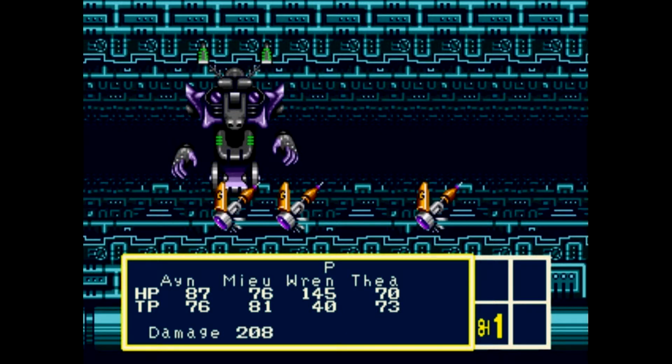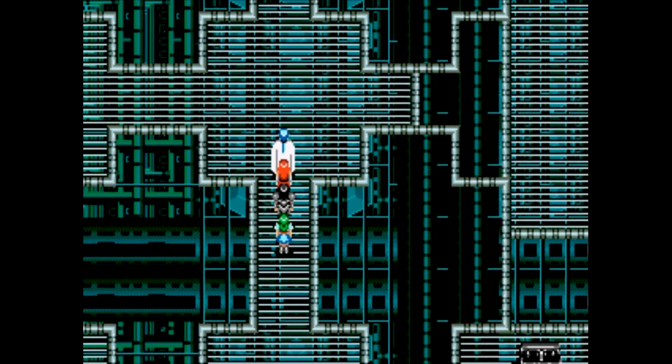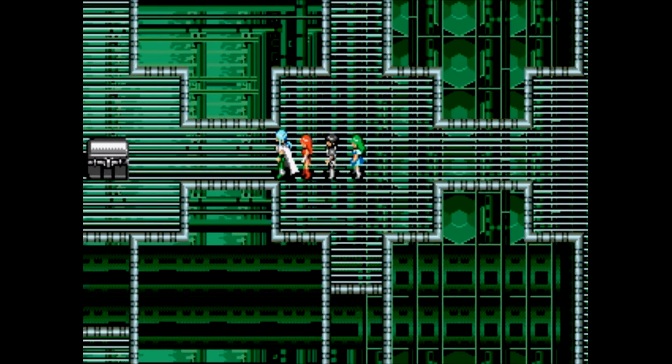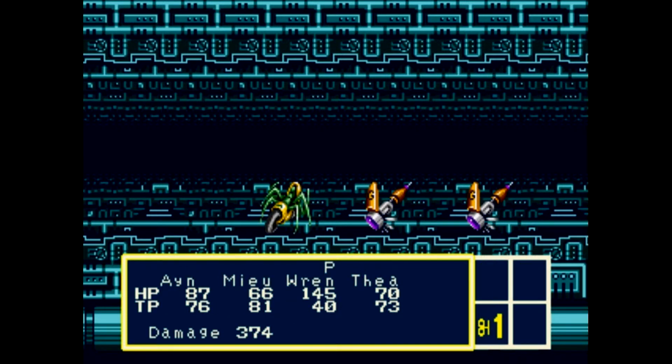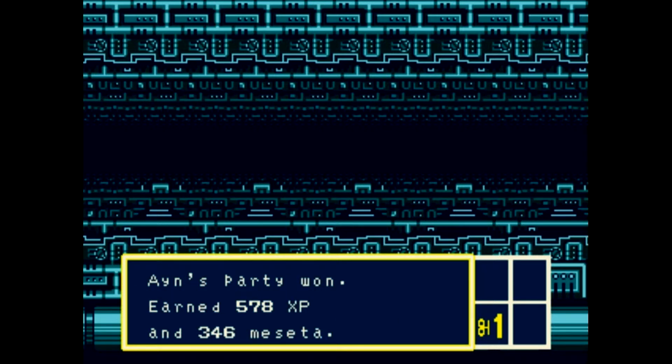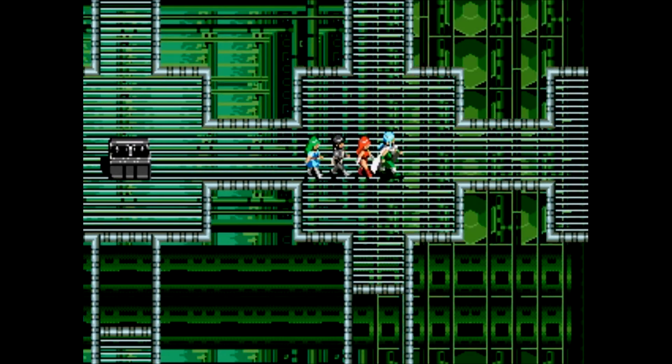That's the problem — we got poisoners from these guys as well. Here's chest number two of three up ahead. As soon as we kill these things we grab that. First Knife — we don't have any use for it just yet.